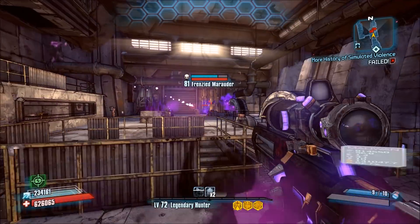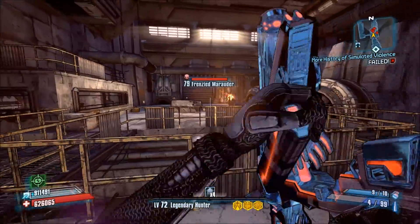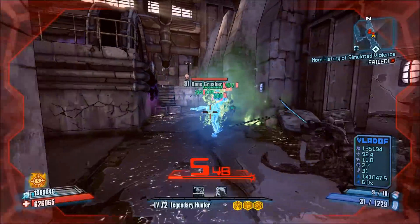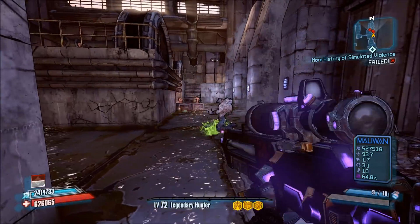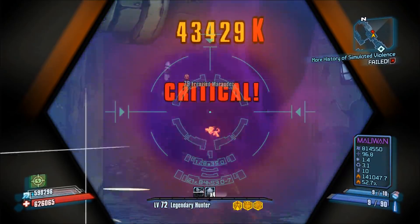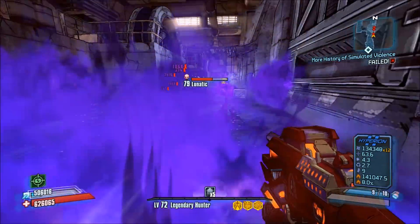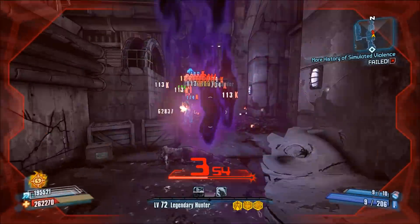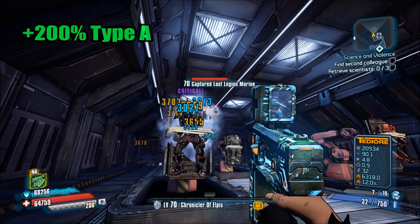Many weapons have crit multipliers on their own, which is dependent on many things like what type of gun it is, what parts it has and what prefix it has. All guns and parts with their passive crit multipliers are listed in the guides I linked in the description below. Both guides also include all crit values of skills and equipment, and my guide also has some extra information about crit related guns and skills in TPS. Finally, TPS also has the cryo element, which freezes enemies and multiplies melee, explosive and crit damage. Getting a critical hit on a frozen enemy will give you plus 200% type A crit damage.